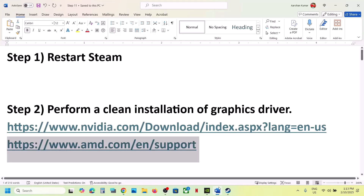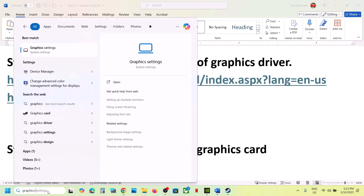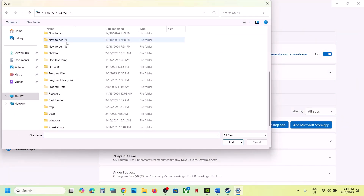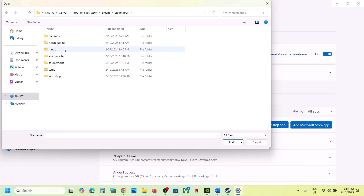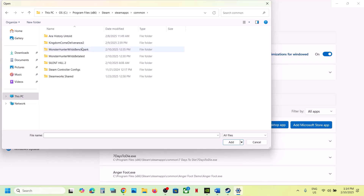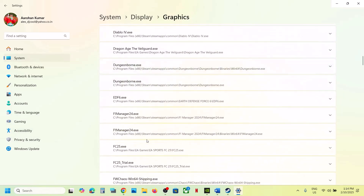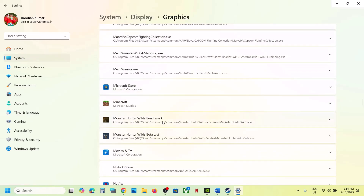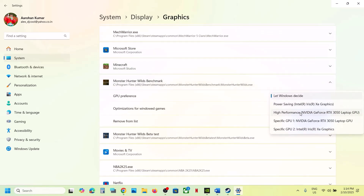The next step is to run the game on the dedicated graphics card. Type 'Graphics Settings' in the Windows search box and open Graphics Settings. Click 'Add Desktop App', go to the game installation folder — Program Files (x86) > Steam > SteamApps > Common — open the game folder, select the game exe file, and click Add.